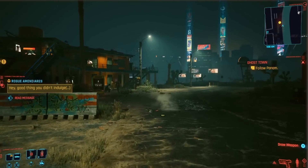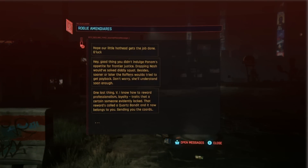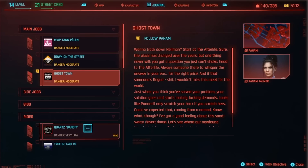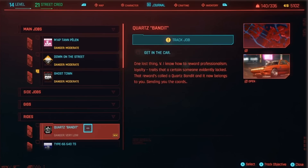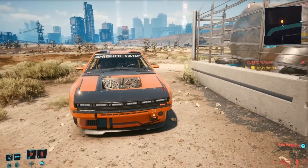The second DLC is going to be the vehicle — this is called the Quartz Bandit. You get this from the Badlands, most probably after finishing the first mission for Panam, so Rogue will contact you and give you the information about a new free ride that you can go ahead and get.